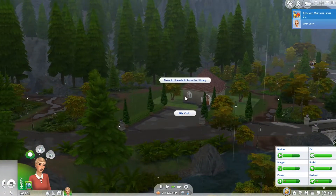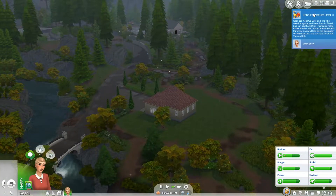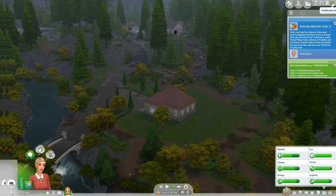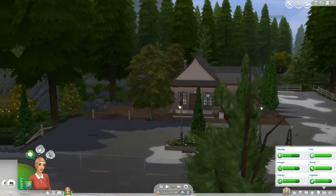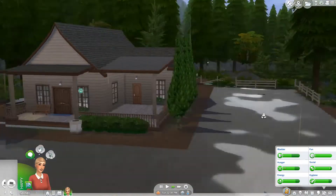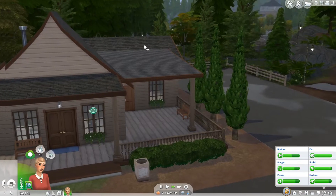I believe this is the bar, but actually that's another empty lot — the bar is over there. It looks like Ren just upgraded her Mischief skill, which is good for her. This is the bar. We might have to check this out at some point — it looks kind of quaint. There's also a mismatched roof texture, which I've seen Little Simsonsie do a video about.